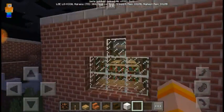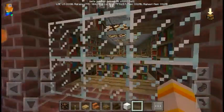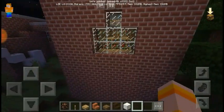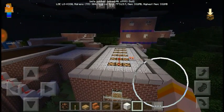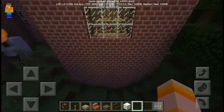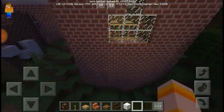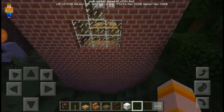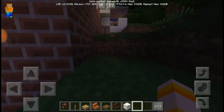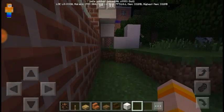Funny thing about the library is that was the last floor. Even though I built the core classes part of the school last, I forgot to build the library floor. So the library floor was pretty much nothing until I realized there was nothing in there. It has quite a bit of history behind it.